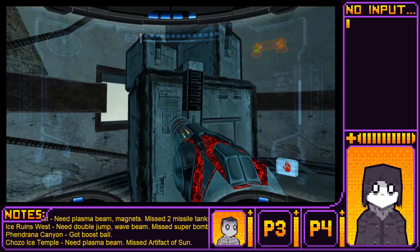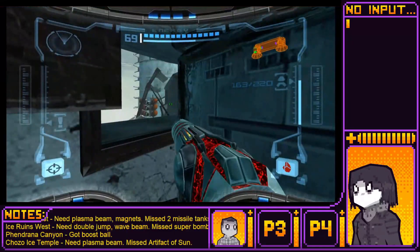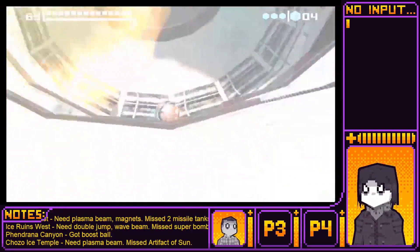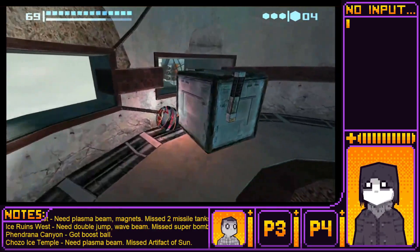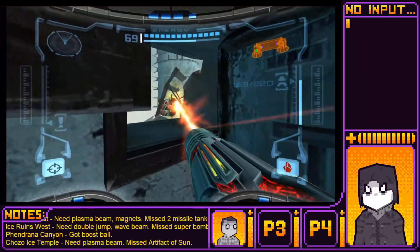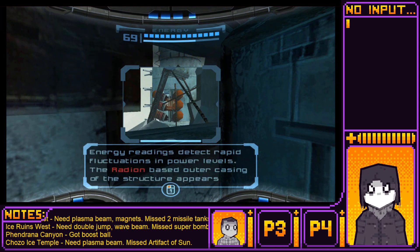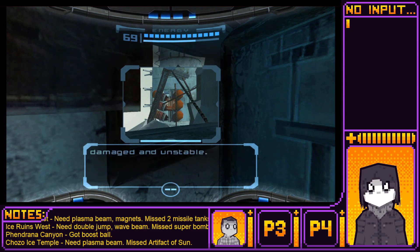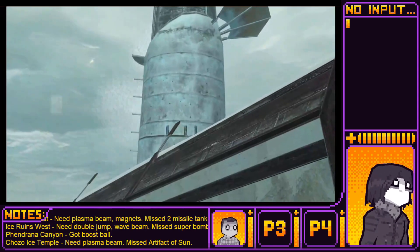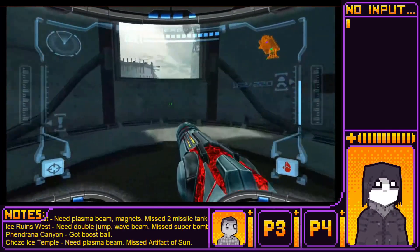Actually, this looks important. God, what are those boxes made out of? Just normal bomb maybe? Aha. Large fuel cell attached to the base of the tower. Boom. Yeah. All there to just knock a little hole in the ground.